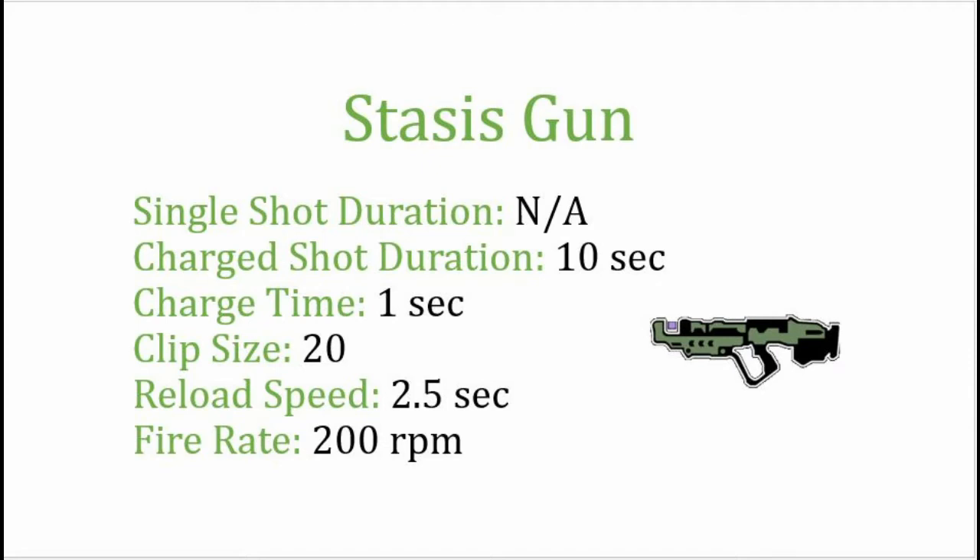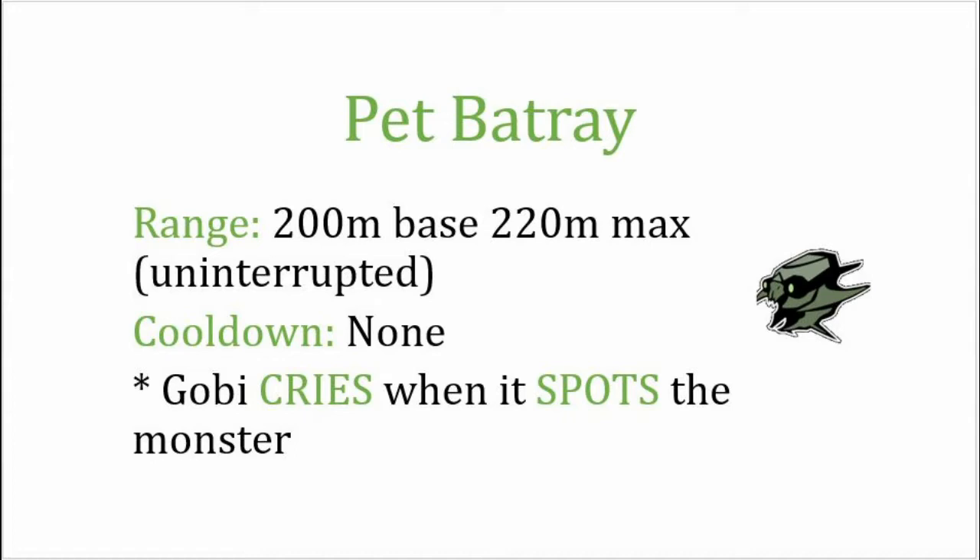Next up is his stasis gun. The charge shot duration slows the monster for 10 seconds, with a charge time of 1 second, clip size of 20, reload speed of 2.5 seconds, and a fire rate of 200 rounds per minute. The single shot duration isn't listed because it's less than a second — it's literally so short there's no point. Lastly is the pet Batray Gobi; its range is 200 meters base and 220 max, that's as far as it'll fly uninterrupted assuming it doesn't run into walls. There is no cooldown — as soon as he stops flying you can throw him again, and he'll cry every time he spots the monster.